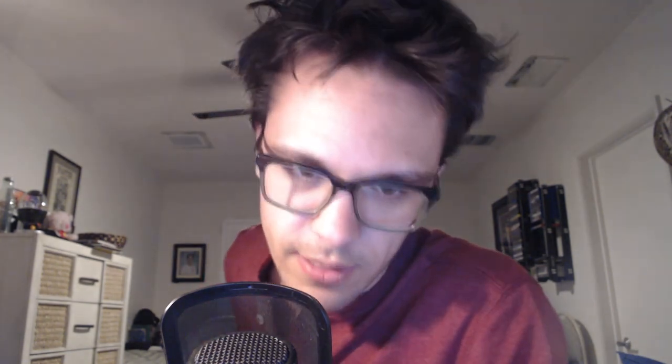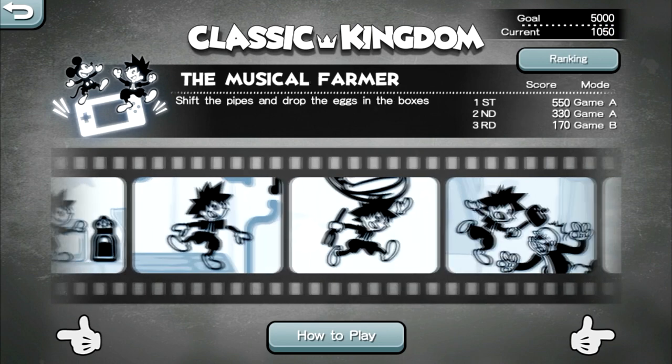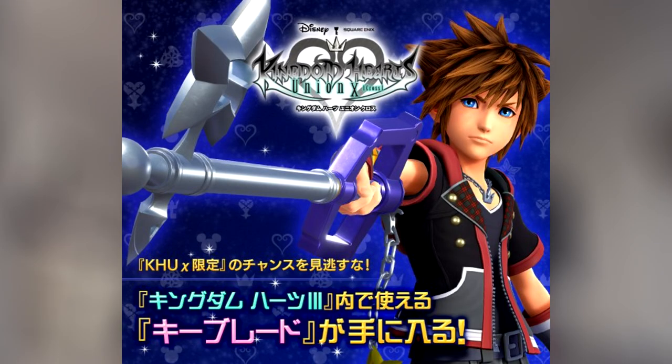Let's quickly go over everything that's new in the 3.0 update for the game. Starting off with the Classic Kingdom mode that we currently have — we're able to access it through the title screen, and there are five different game modes throughout the entire thing. If you complete all five game modes and reach the target goal shown in the top right-hand corner, you basically unlock the new Starlight Keyblade coming out for Kingdom Hearts 3.